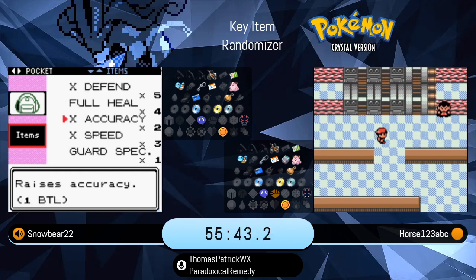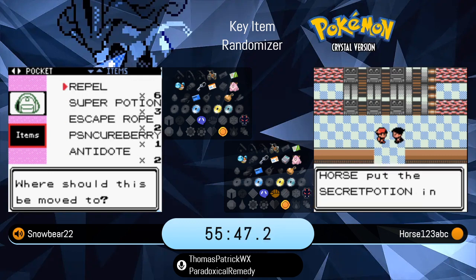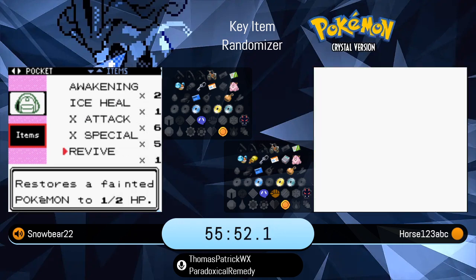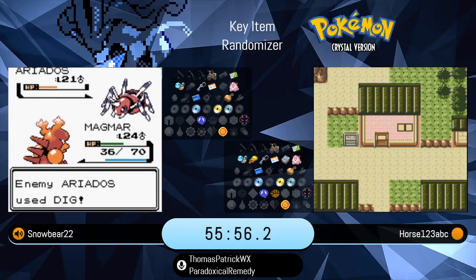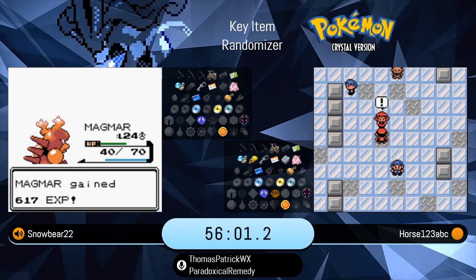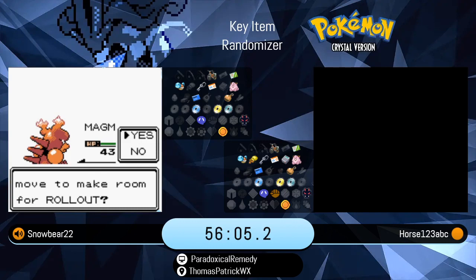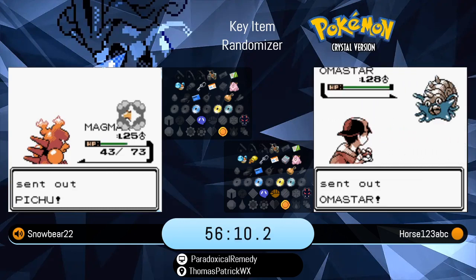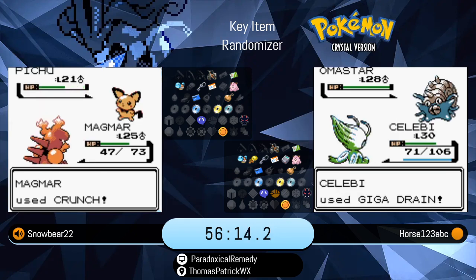Snowbear on the Morty fight now with the Magmar. Horst is one more Electrode away. A little bit of extra health before probably heading into the Pryce Gym fight. And that's a Secret Potion — awesome find. Actually, Horse cleared out Row 2, which are all decent items to have except for maybe the Basement Key. He's now got his fourth Go Mode item, just looking for Cut and Strength, and of course Fly. Once we get Fly, we're in really good shape.